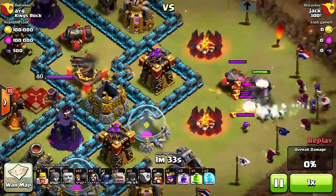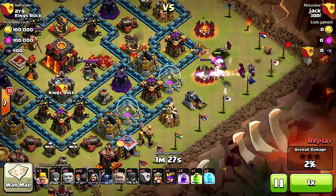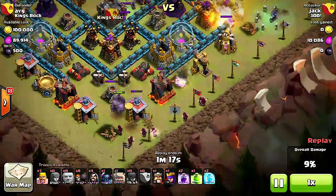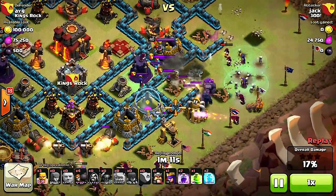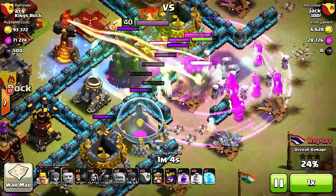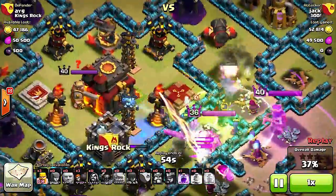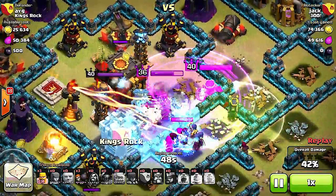The first golem is deployed, taking the heavy fire off his troops and clan castle troops. Wall breakers go in to take out that first wall, and he's working his way down the middle lower corner. The rest of the clan castle troops are coming out. The wall breakers have to watch out for the wizard tower — they almost got two walls. The King is deployed with the Queen and they're going to jump this wall.